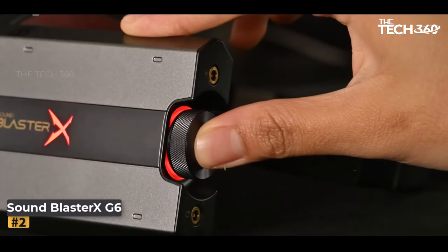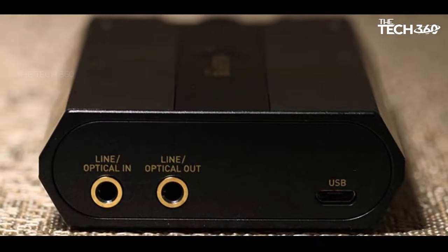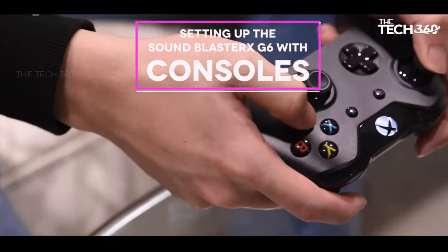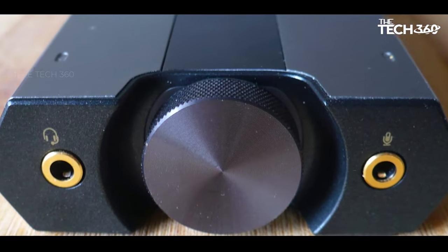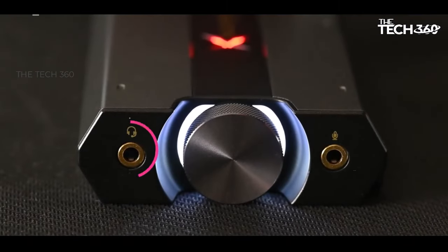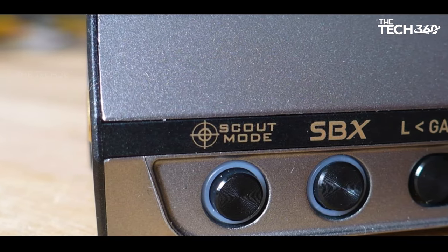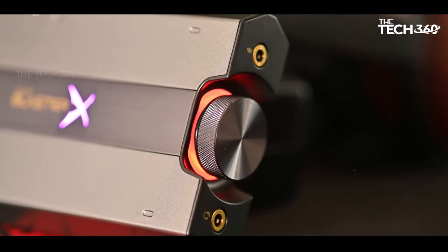Number 2: Creative Sound Blaster XG6. The Sound Blaster XG6, despite its compact size, stands out as a powerhouse in the realm of gaming audio solutions. It goes beyond the limitations of basic sound provided by motherboards and controllers, delivering a transformative audio experience. The card significantly amplifies in-game sound, making it not only louder but also remarkably precise. One of its standout features is its ability to provide 7.1 surround virtualization, contributing to an immersive gaming atmosphere, ensuring players receive accurate cues like gunshots, footsteps, and voices, ultimately enhancing their competitive edge.